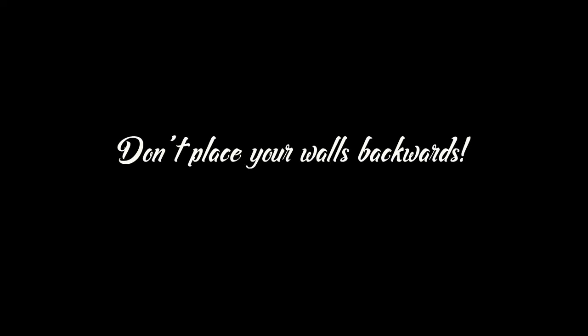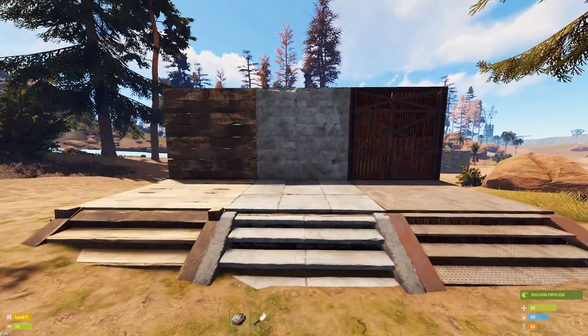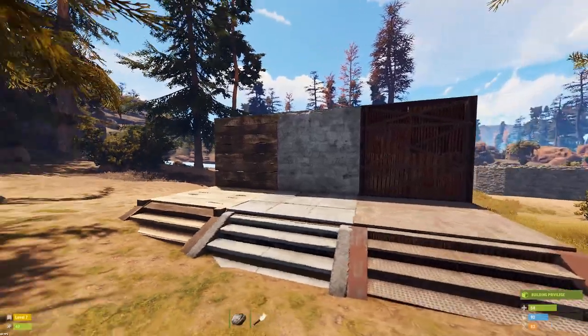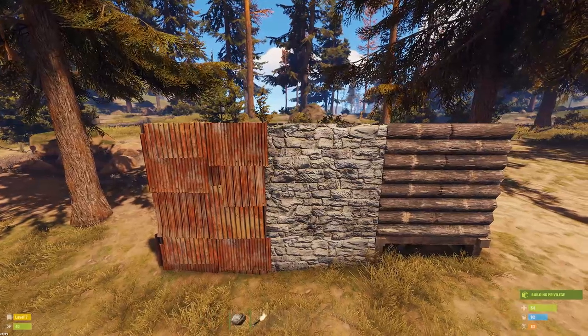Don't place your walls backwards. When building, it's important to know which way to place your walls, because one side is easy to tool raid and the other is still possible but extremely harder. This is what the soft sides look like, and this is what the hard sides look like.